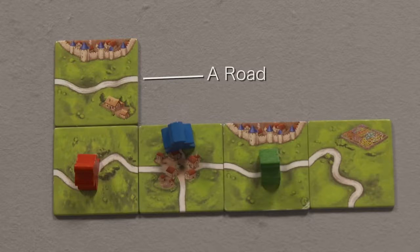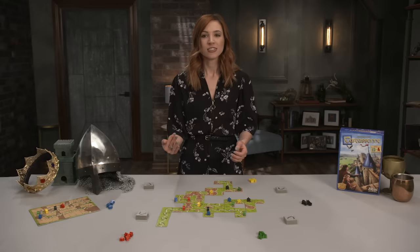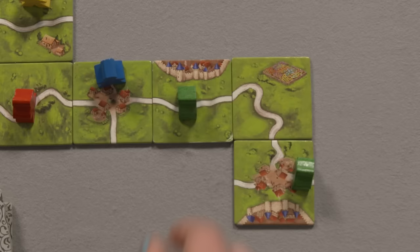Those locations are a road, a city, a field, or a monastery. When placing on a road, the meeple is considered a highway woman — or highway man. Highway people cannot be placed on roads that already contain other highway people. As roads terminate in villages or cities, they become eligible for scoring if the road is complete on both ends, then the meeple goes back into your supply.